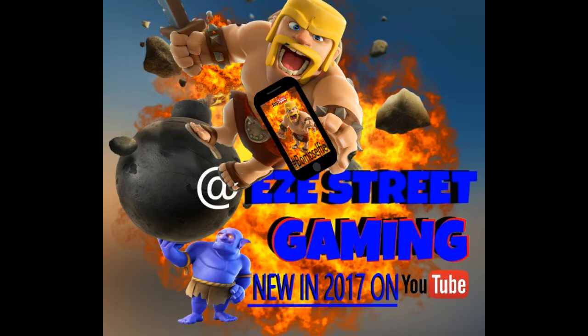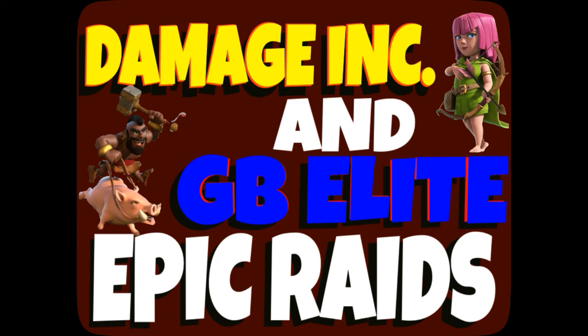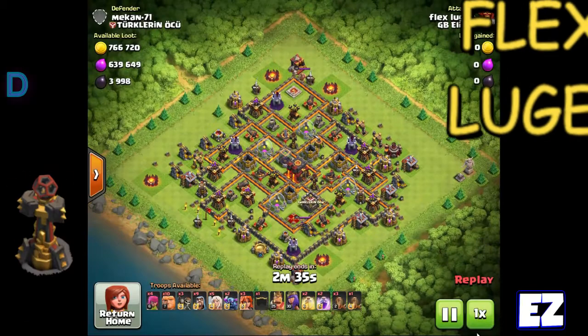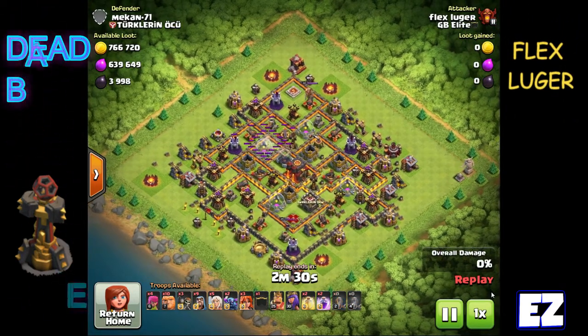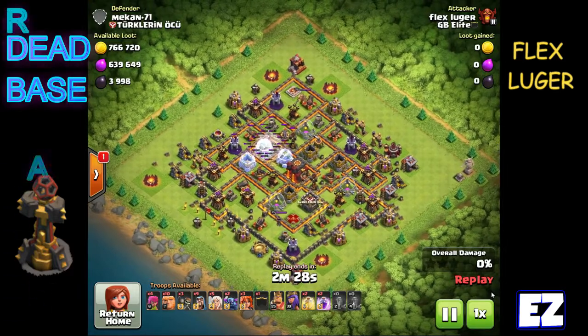What's up everybody, it's Easy inside GB Elite. We have our main inside GB Elite getting ready for the big war tomorrow — 25 from our clan, 25 from GB Elite, so a combined war. Today what we're doing is some farming between the two clans, doing a bunch of raids between each other.